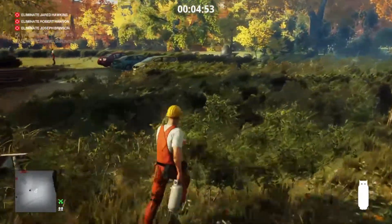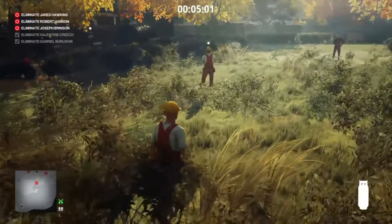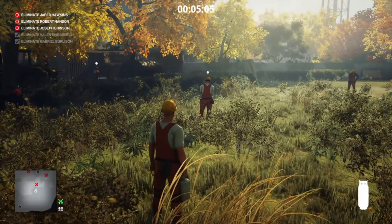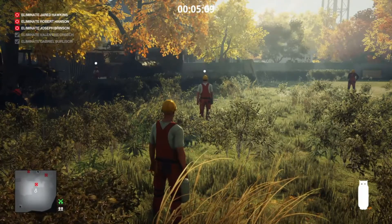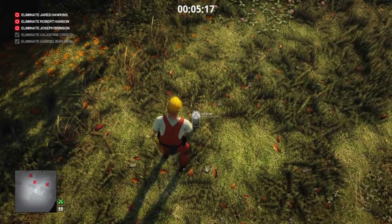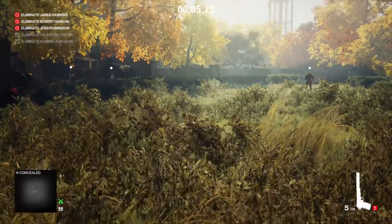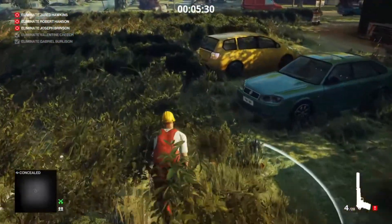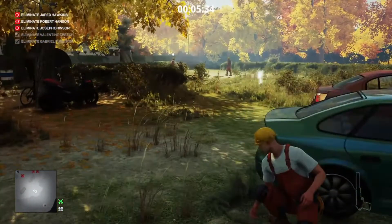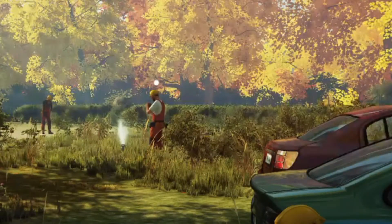Back at the construction site, we're going to use the bushes for cover so as not to be spotted by anyone. We're going to wait for the enforcer worker to finish his cigarette and move away, then place our propane cylinder roughly where he was standing. We move into the bushes, select our silenced pistol, and take one shot at the propane cylinder. All we have to do now is get a safe distance away and await the return of the enforcer worker. He makes his way back, lights his cigarette, and blows himself to kingdom come — quite a bit of height there, and he's landed in the bushes.